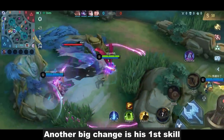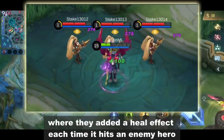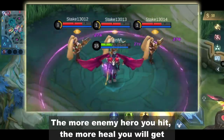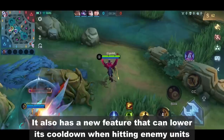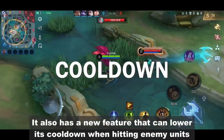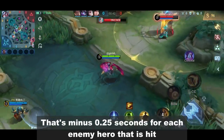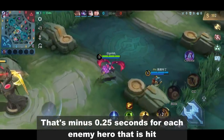Another big change is his first skill, where they added a heal effect each time it hits an enemy hero. The more enemy heroes you hit, the more heal you will get. It also has a new feature that can lower its cooldown when hitting enemy units — that's minus 0.25 seconds for each enemy hero that is hit.